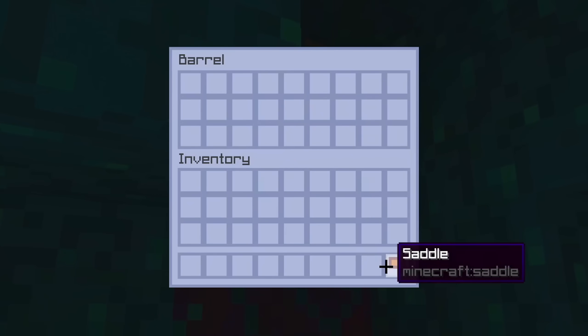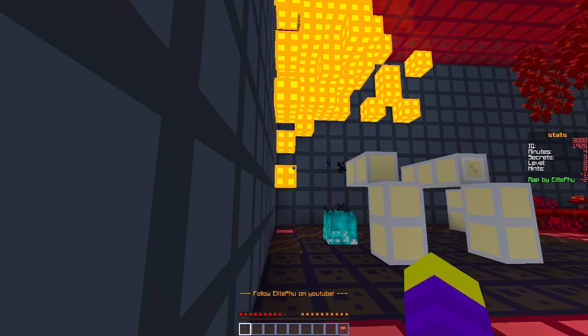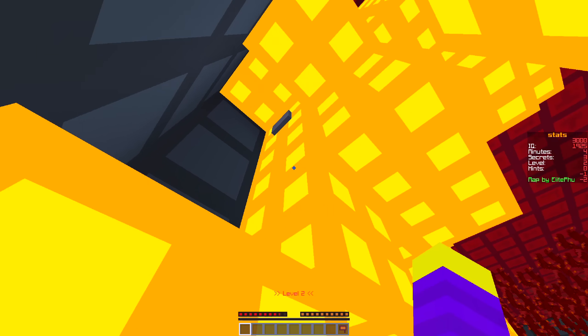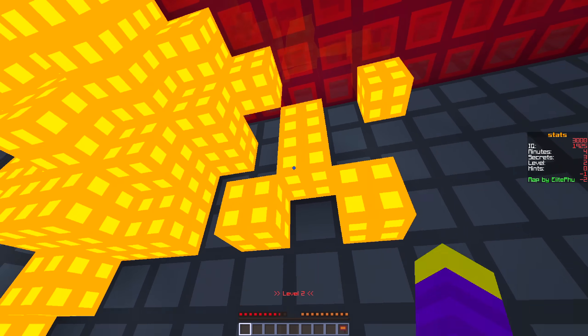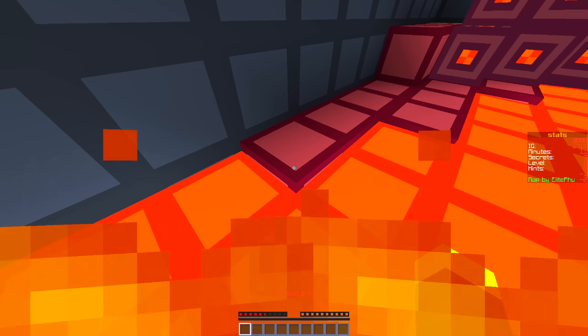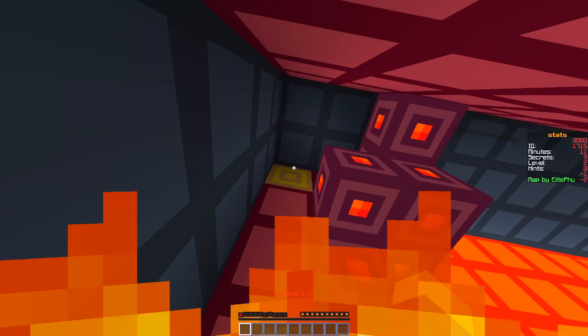The island had a barrel with a saddle in it so I took that and went back down. I then parkoured again and I checked the other glowstone but all I found was a button that did nothing. I spent the next 5 minutes searching for anything else in the room and found nothing, so I just kept trying to jump across the lava without dying and eventually it worked.